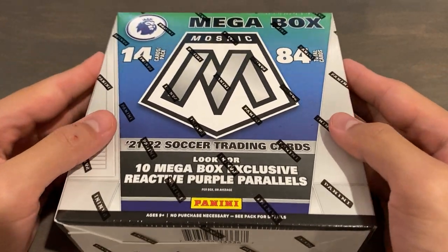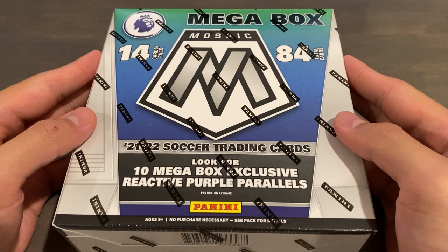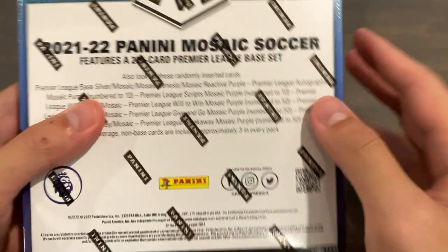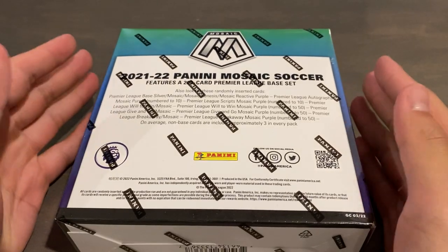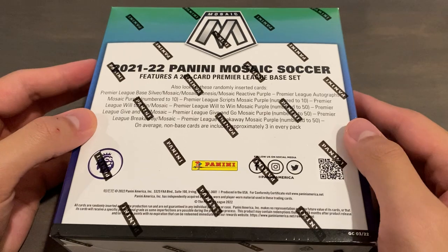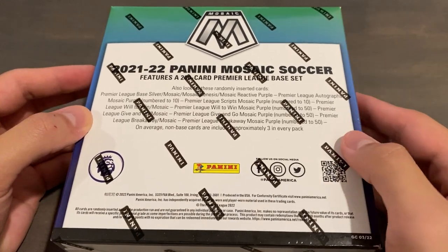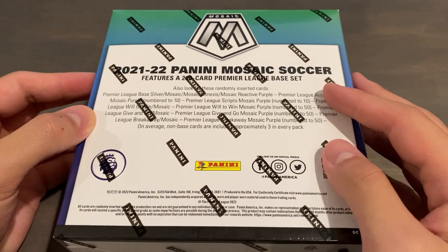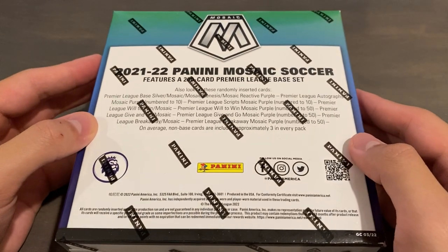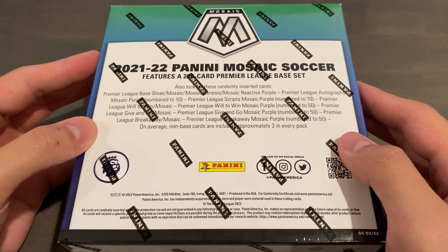The mega boxes of 2021-22 Panini Mosaic Premier League Soccer, and these are the Fnatic exclusive ones. You had to buy these off the website, and it was kind of like a raffle draw — you had to enter, and then if you get selected, you put in the quantity that you want. I'm going to be doing three of these as a break tomorrow, but I'm going to do one as a personal. These were $59.99 per on Fnatic's, and then shipping and tax was separate.